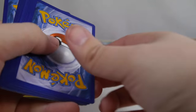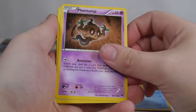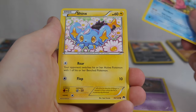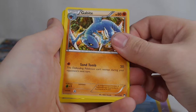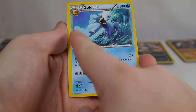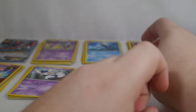Moving along to the next pack. We have Psyduck, Phantump, Slowpoke, Shinx, Spritzy, Great Ball, Lapras, Gabite, Reverse Furfrou. And Golduck is our rare once again, and that one is horribly miscut — you can kind of see the off yellow along there. There's too much yellow, I guess.